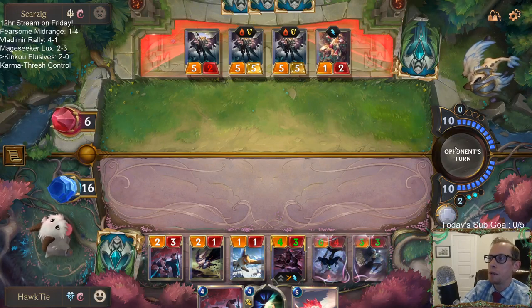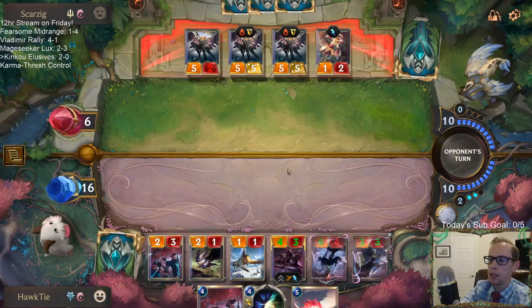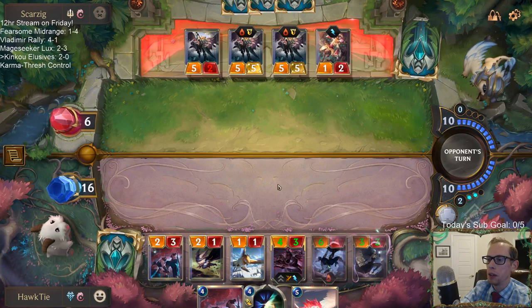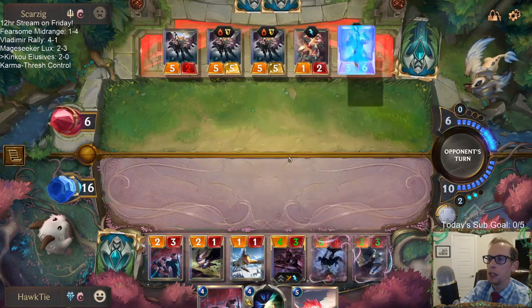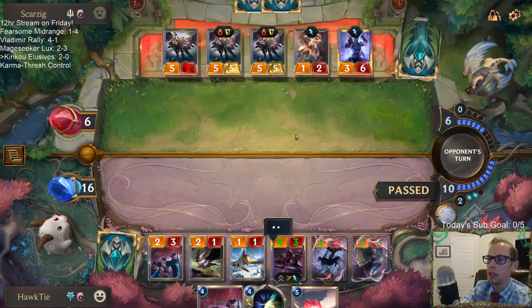I should not have cast that bounce spell — I wasn't planning on it. I was planning on just chump blocking, but the whole connection issue had me cast Will of Ionia, and now I don't have Will of Ionia for these elusive threats.